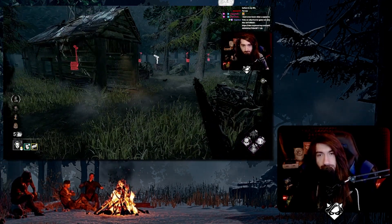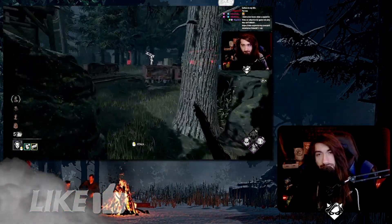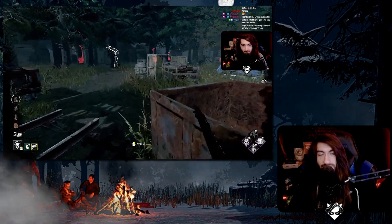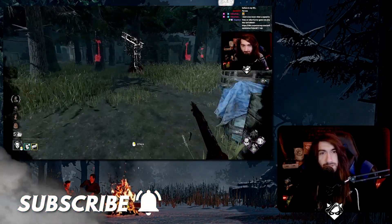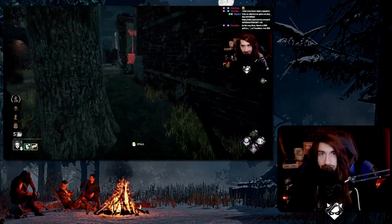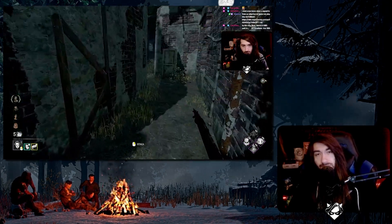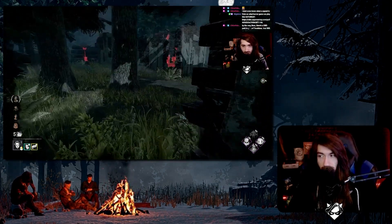There is a challenge in the current second level of the Tome to get eight screams in a singular match while using the perk Hex Face of Darkness. It's not like the other ones where you can equip Infectious Fright or Pain Res — other perks that allow you to scream as well. Only screams generated by Hex Face of Darkness count for the challenge, so you literally do have to get value out of this perk.